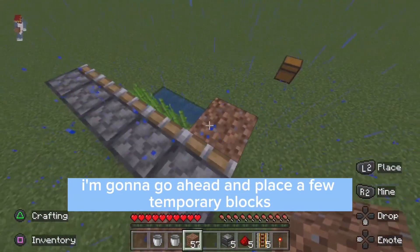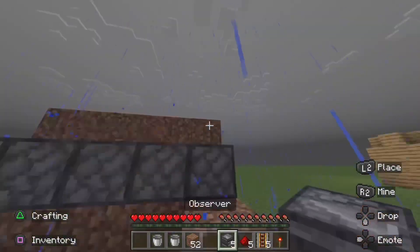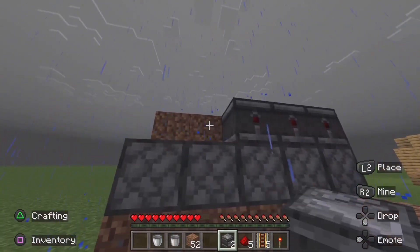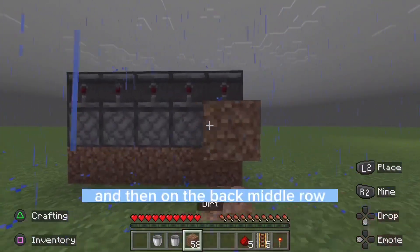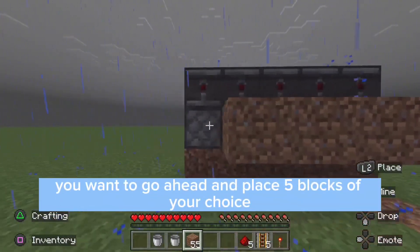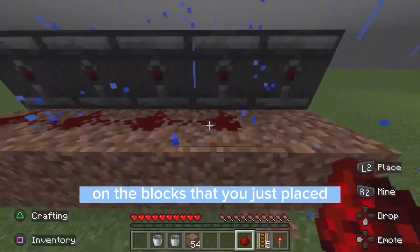I'm going to go ahead and place a few temporary blocks right above the pistons just like this, and then along the temporary blocks go ahead and place your observers, and then right after just go ahead and remove them. On the back middle row you want to go ahead and place five blocks of your choice and then place five redstone dust on the blocks that you just placed.